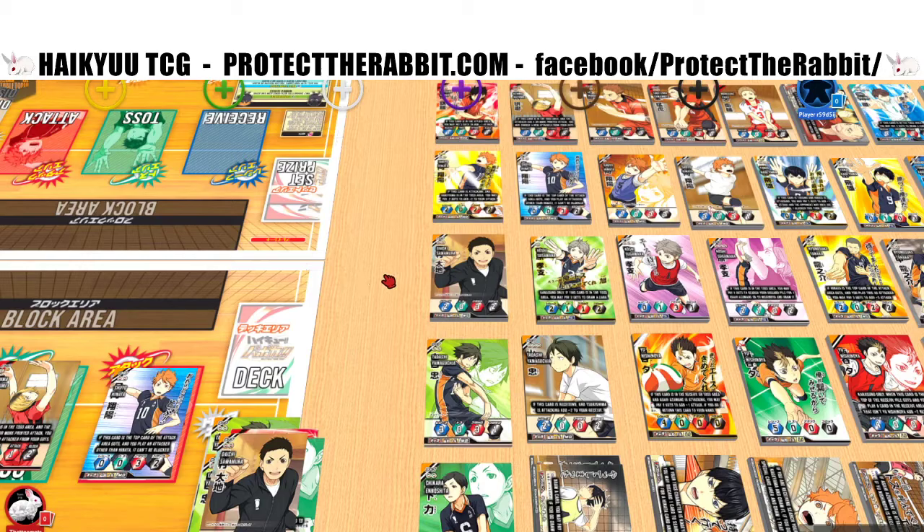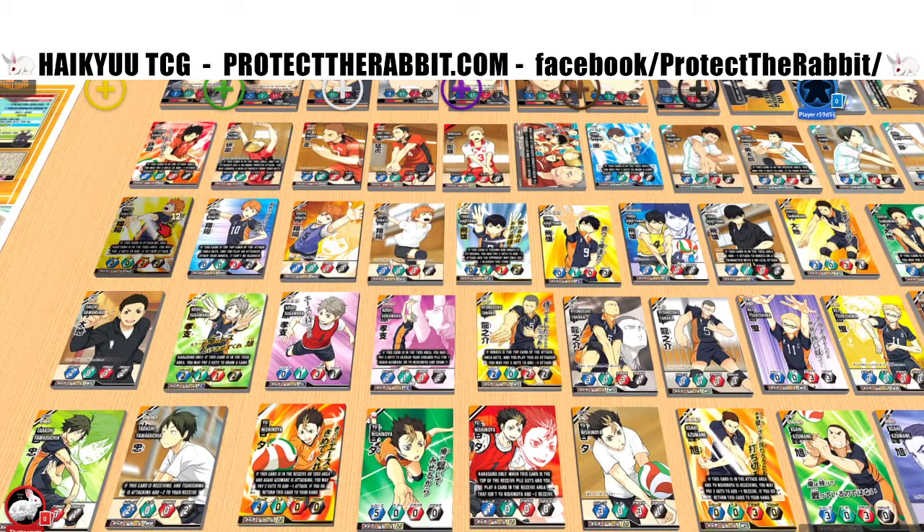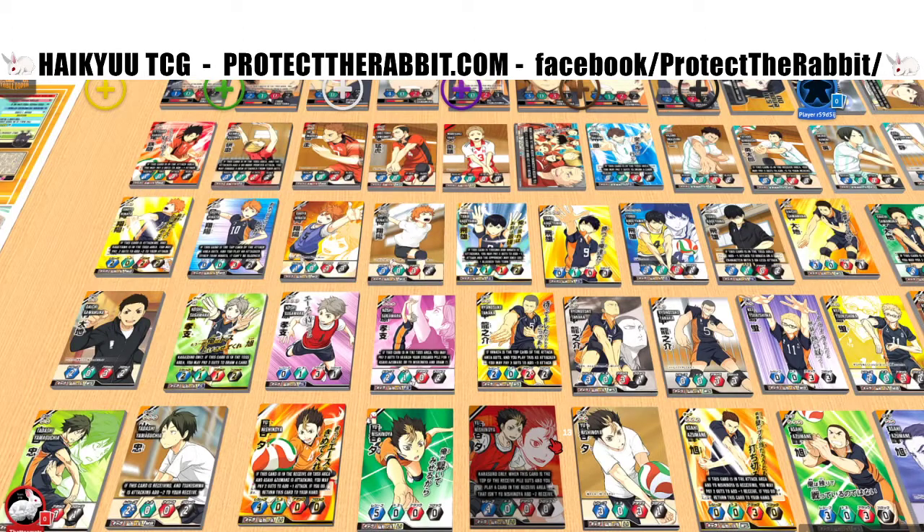It's a really solid combo. Three guts is expensive and burning through your guts is painful, but there's a really good combo there. It's like in the show when the defenders see Hinata going up for a quick attack and all go after him, then the ball goes to Tanaka instead who smashes it down. I like the flavor of that. Just good stats: three receive, three attack, one block.